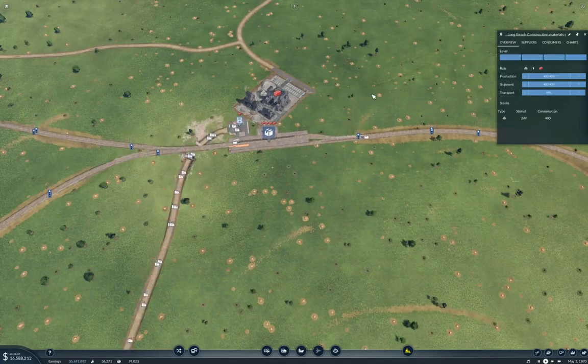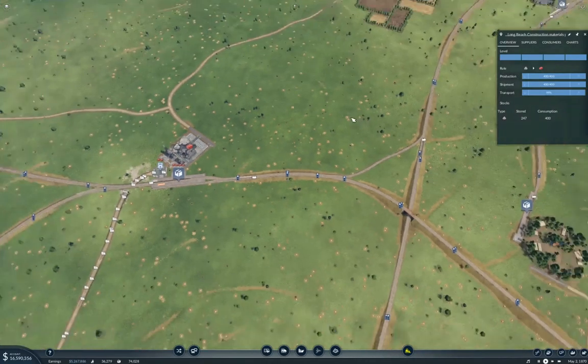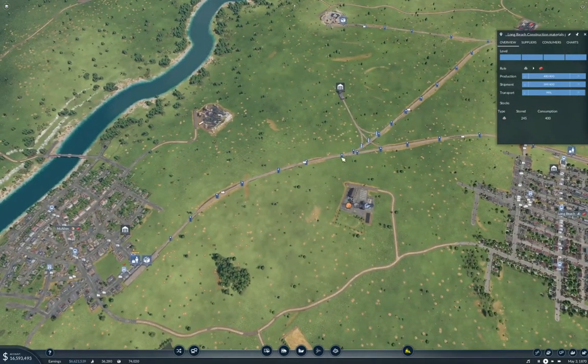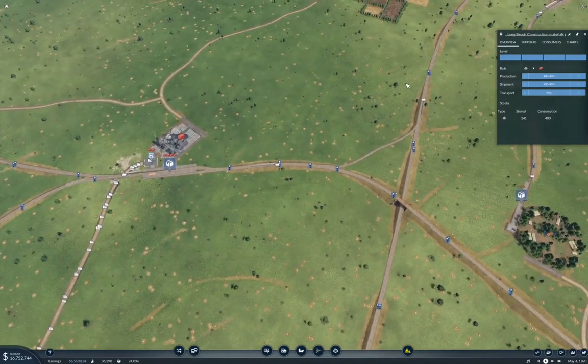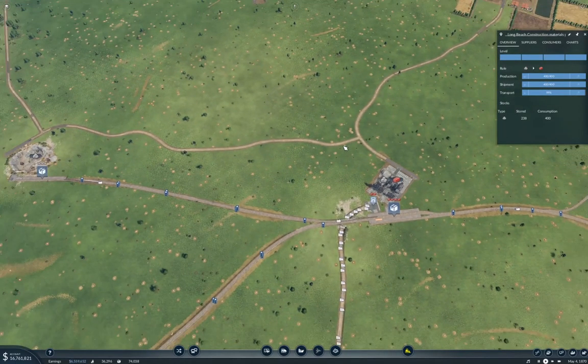Hello everyone, this is Transport Fever 2, Megalomania, part something or other, because of course I can't remember these things. Last time around I connected up a con mats line to Santa Ana, and that does seem to be working. However, this thing is basically maxed out.